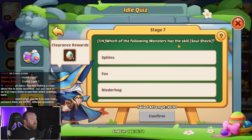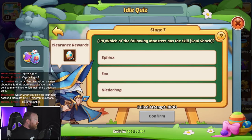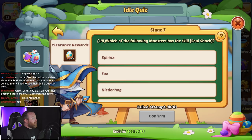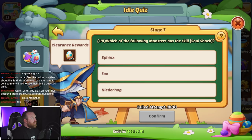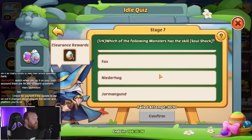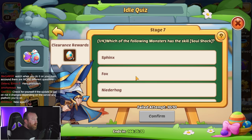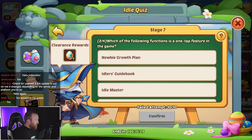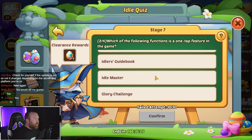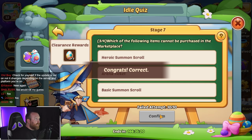Which of the following monsters has the skill Soul Shock? These are getting very in-depth. I can't open the monsters on this one, but I would feel like it's probably the fox — and that would be correct. Which of the following functions is a one-tap feature? That is the brand new Idol Master feature — nice and easy.